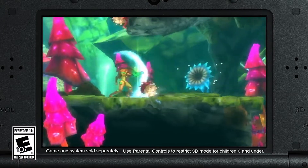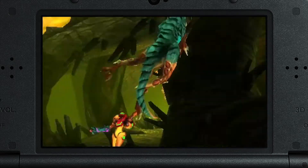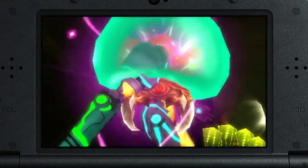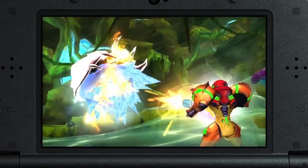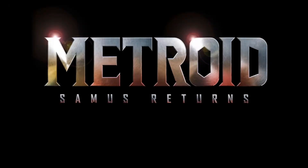This version of Samus feels even more satisfying and fluid to control than almost any protagonist I've ever played before. She walks at a brisk pace and can execute what were previously advanced techniques, such as wall jumping and using the grapple beam, without ever feeling clunky or losing momentum. The character animation and sound design are both phenomenal as well, causing the action to feel punchy and impactful, as her shoulders recoil with each shot and every footstep rings out with a metallic echo.